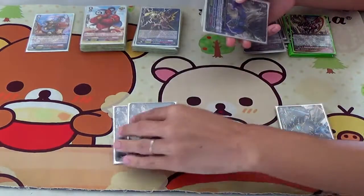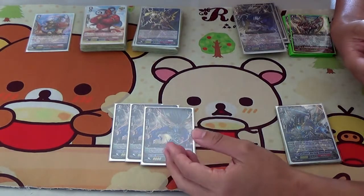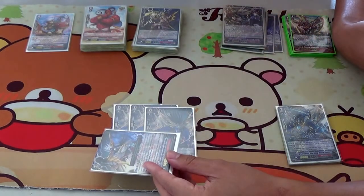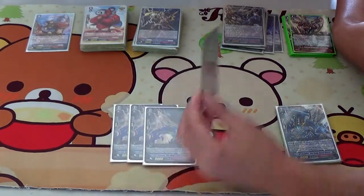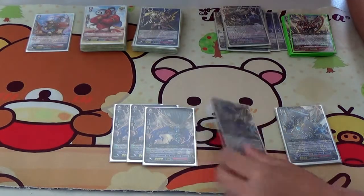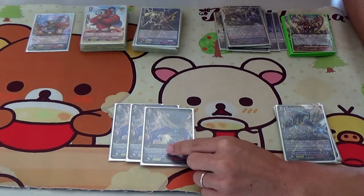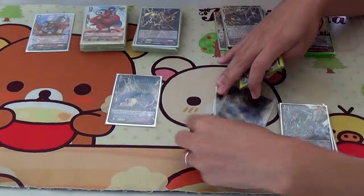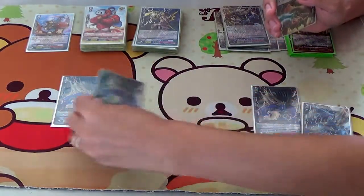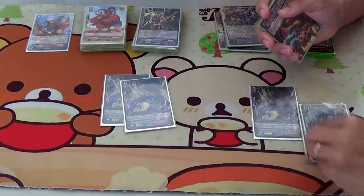Then I run 3 copies of Big Bang Slash Dragon. You can run 4 if you want, it doesn't really matter. The only reason I cut it to 3 — I might even cut it to 2 — is because I don't ride into this guy. But you want to keep him because his skill is good. His skill is: he gets plus 3 whenever your Brawler hits. So this could matter turn 2 — you ride this, you call this. If the vanguard hits, this will become a 12k attacker for the turn.